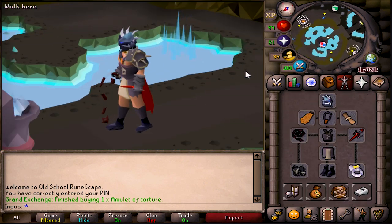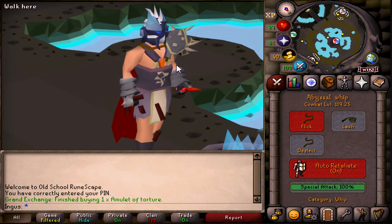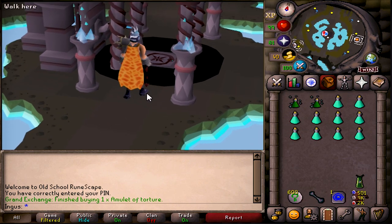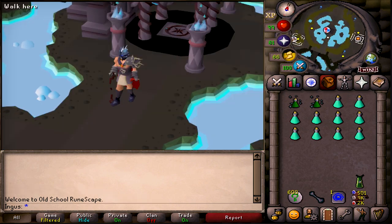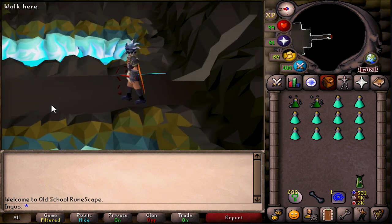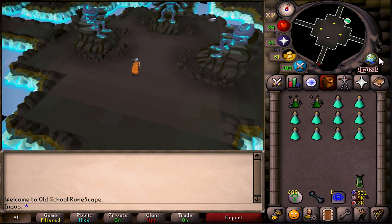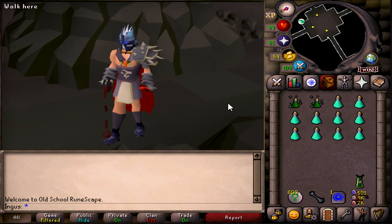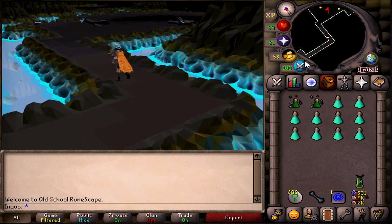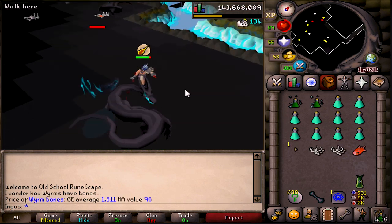So we're just gonna use melee — hopefully that's what I'll do for the majority of Slayer tasks, unless it's something like Armoured Azures or Aviansies that you can only use range for. I'm using a whip instead of something like a Zamorakian hasta because I want to train attack. I should've brought my Bone Crusher — I might go get that. I really like these animations, like that electricity right there.